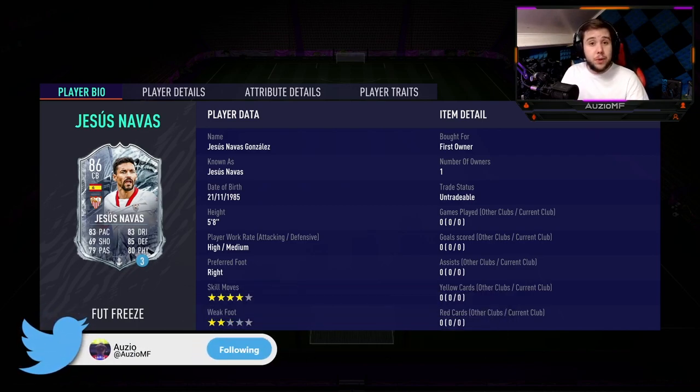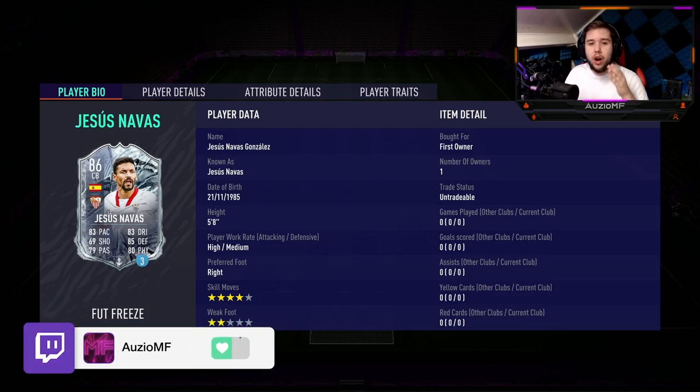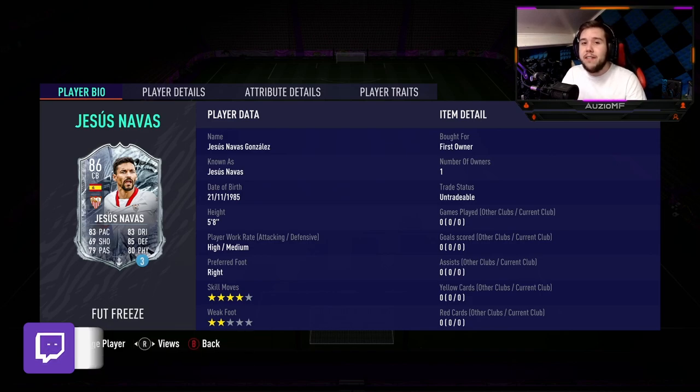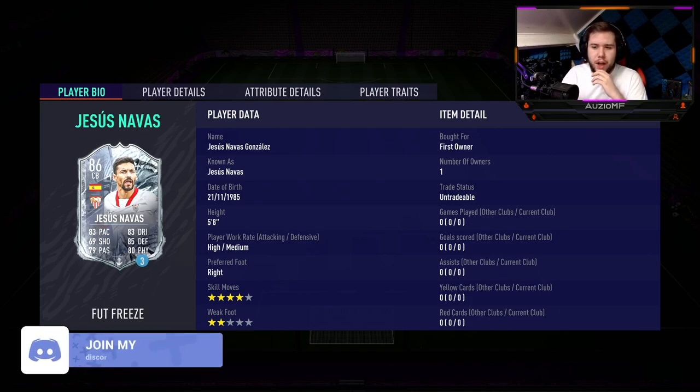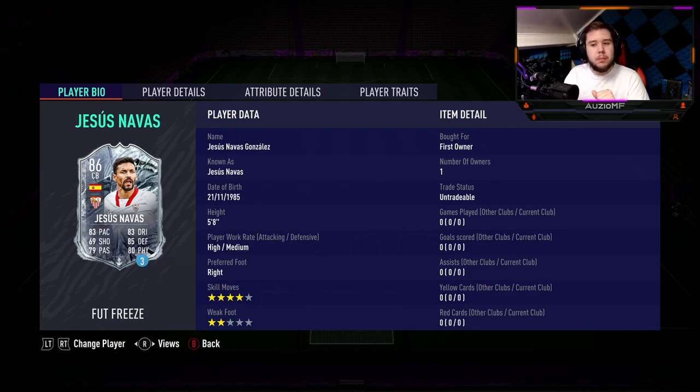I'm kind of surprised — I thought it was going to be Akuna. I'm pretty sure everyone thought it was going to be the return of Akuna today. Then I saw this Navas card and I thought to myself, 5'8, centre back — yeah, that's probably not going to make my team. And then I looked at the in-game stats and I thought to myself, this card would be an absolutely insane CDM. He would be like the taller N'Golo Kante, if you know what I mean.